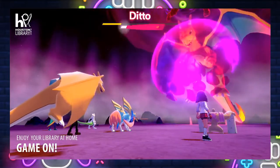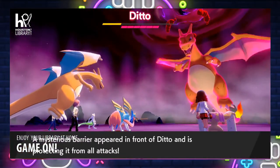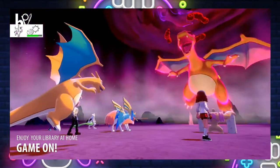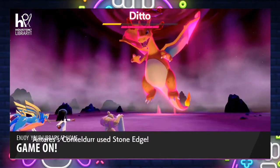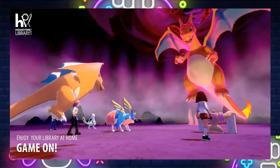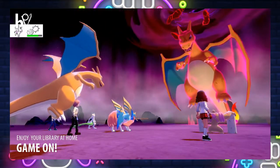Once you start damaging the Pokemon that you're fighting against, it will generate shields and you have to deplete those shields in order to defeat the Pokemon. And once you break through the shield, the Pokemon will lose health and make it much easier to catch.